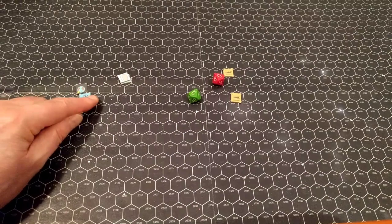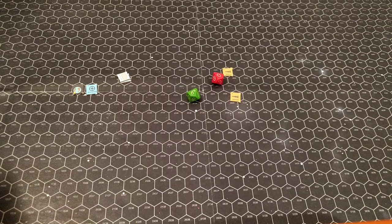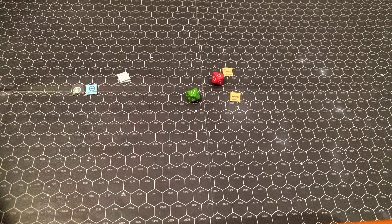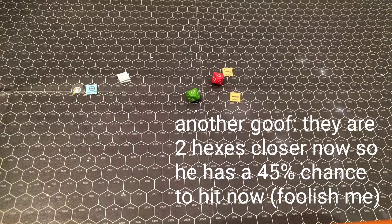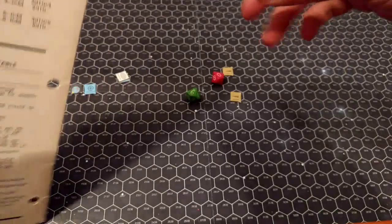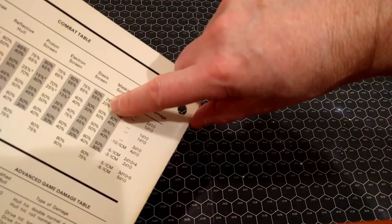He moves, and the space station orbits again. Now the non-moving player gets to shoot — that is not going to go very well. They are one, two, three, four, five, six, seven, eight hexes away. Looking at the factors — not much of a change — the Sathar still has the same modifiers. But wait — the Zagata now has a masking screen! That completely changes things. The laser cannon has dropped from a 60% chance to hit down to 25% against a masking screen.